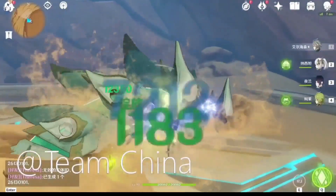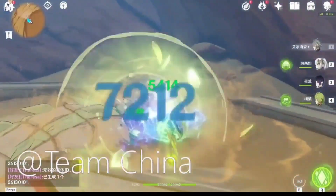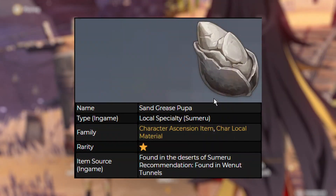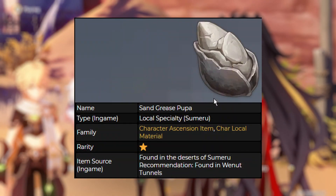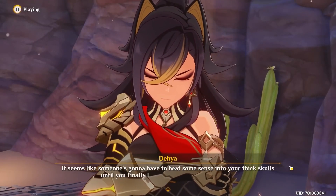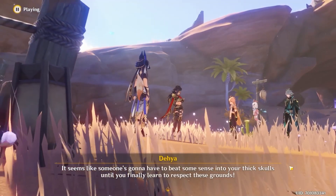Pseudostamens, one of the required ascension materials, can be farmed from a new boss who has yet to debut in Genshin Impact. Additionally, Sand Grease Pupa is a new local specialty that cannot be farmed presently. Players will have to wait for the arrival of the patch 3.4 update to obtain this new local specialty.